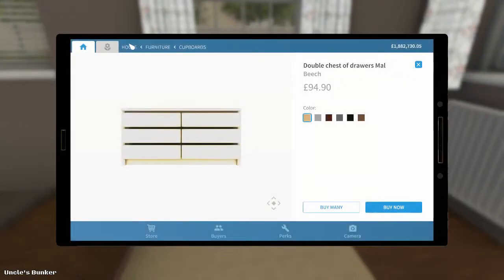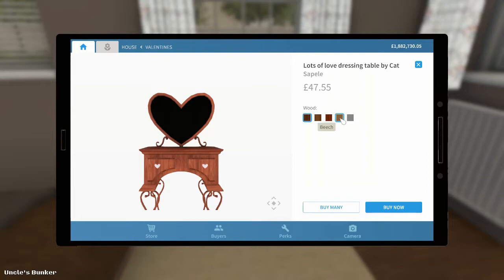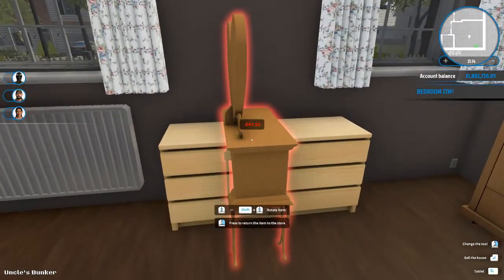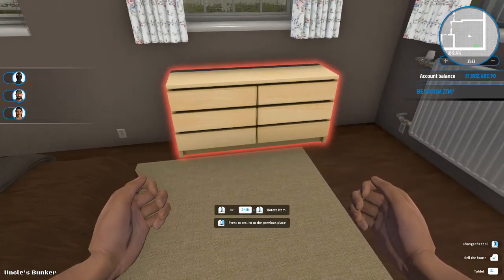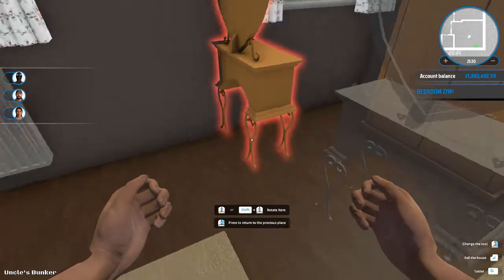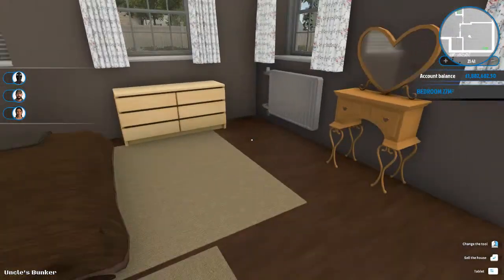And we could maybe fit in a dressing table as well. Oh yes, we've got these new ones, haven't we? The Valentine ones. Actually, do you know what? We're going to move the chest of drawers on to here. And then the dressing table can sit between the two windows, and then the mirror fits beautifully, like so. That is even better.